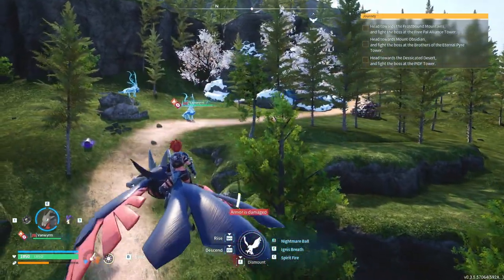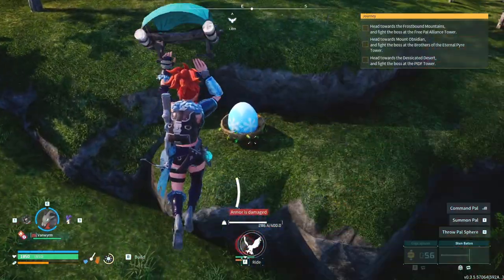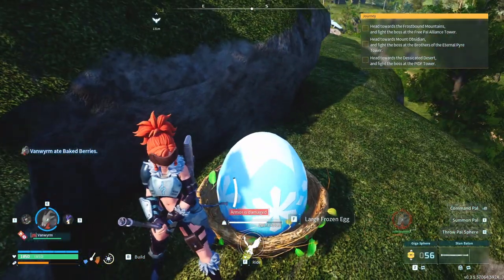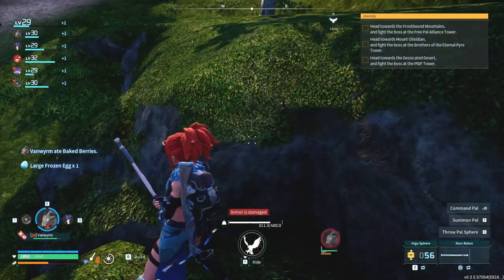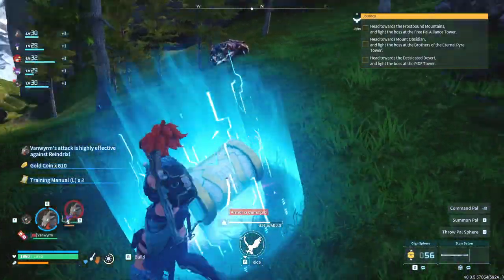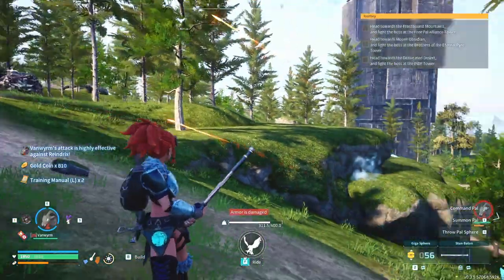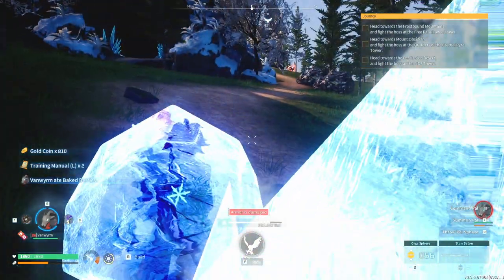So what is this, just a random frozen section? Oh, there's another giant egg — okay, we need this. So far we haven't gotten any epic eggs yet. Maybe I need to go to a better area. And I'm frozen again.